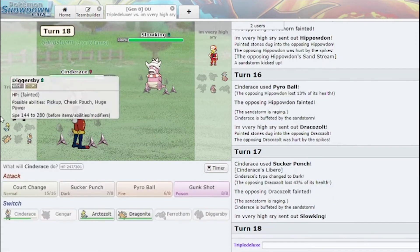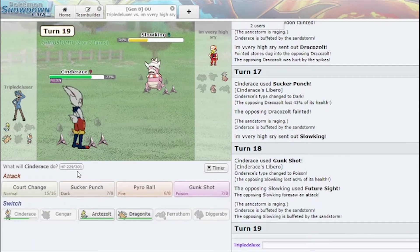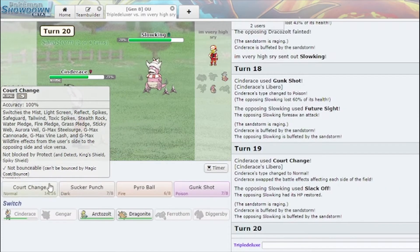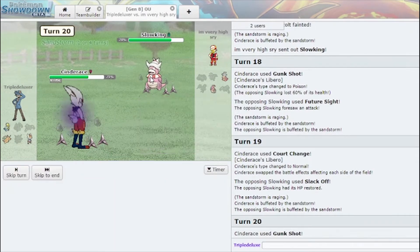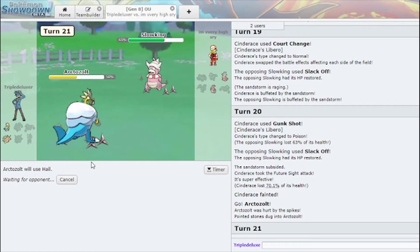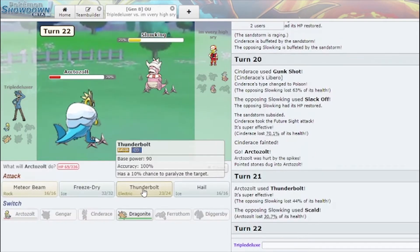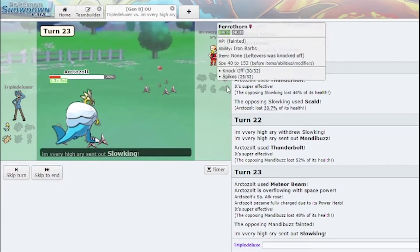I kind of want to use my Arctozolt to get the last hit here. I'm gonna Gunk Shot this just because it's extra damage. I can Gunk Shot again just to get him low, then go Arctozolt and get up my Hail. Actually, do I need my Hail? I am max speed — I don't think I need my Hail. I'm gonna Thunderbolt here, then another Thunderbolt, and a Meteor Beam — and we get the Arctozolt sweep right off the start.